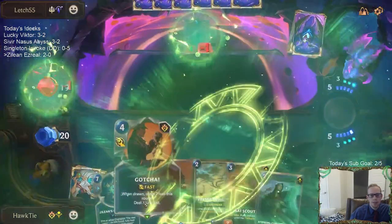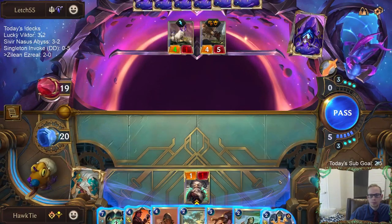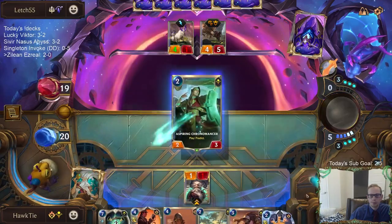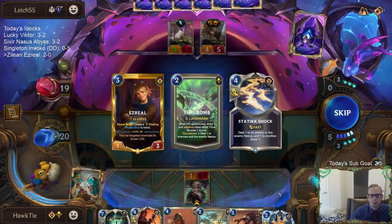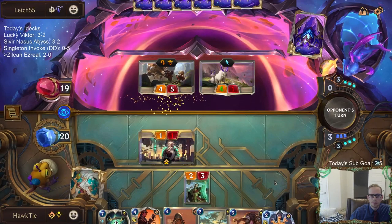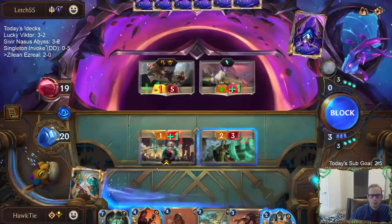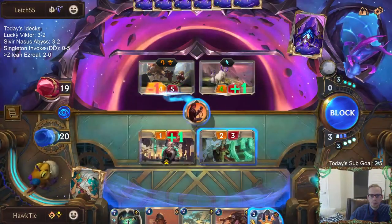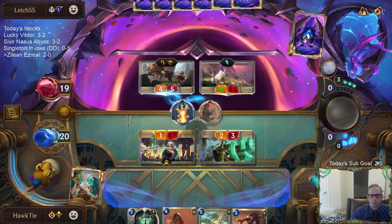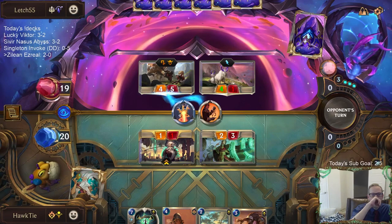No Shyvana. Let's see — if they had Shyvana, I was going to have Gotcha to help out. Screeching Dragon. We just have to use a good amount of cards to try to deal with these dragons. They're not easy to deal with.